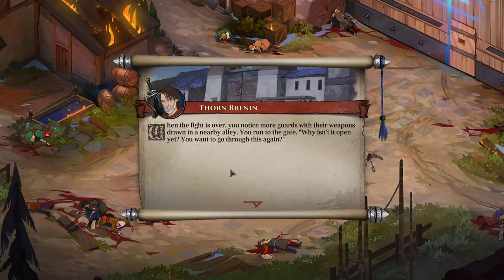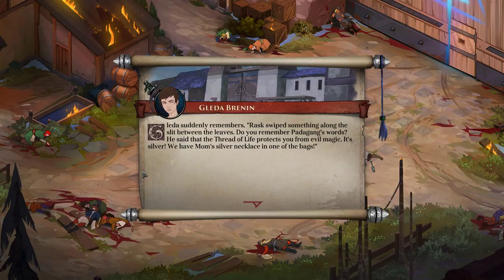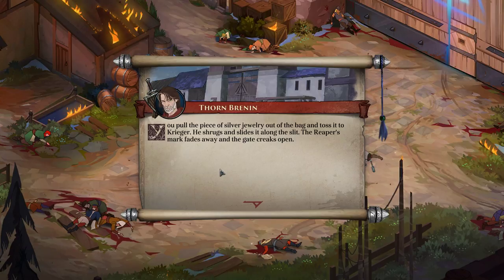When the fight is over, you notice more guards with their weapons drawn in a nearby alley. You run through the gate. Why isn't it open yet? Krieger kicks the sealed gate in a fury. Bloody Rask did it somehow. Think quickly, what could we use? Glada suddenly remembers — Rask swiped something along the slit between the leaves. Do you remember Padagang's words? He said that the threat of life protects you from evil magic. It's silver. We have a monster's silver necklace in one of the bags. You pull the piece of silver jewelry out of the bag and toss it to Krieger. He shrugs and slides it along the slit. The Reaper's mark fades away and the gate creaks open. Wow!